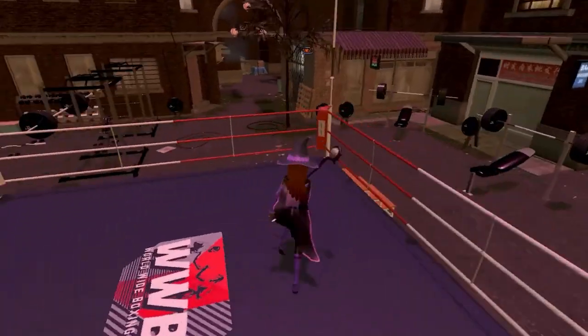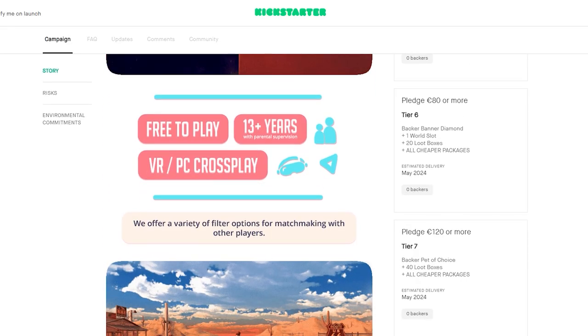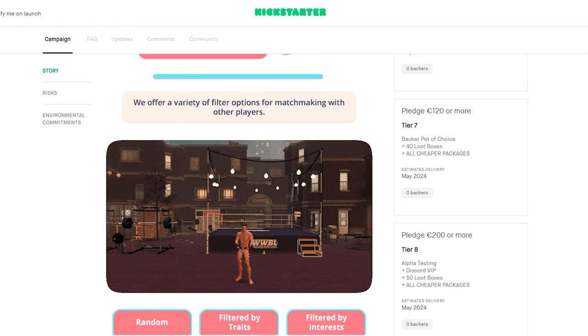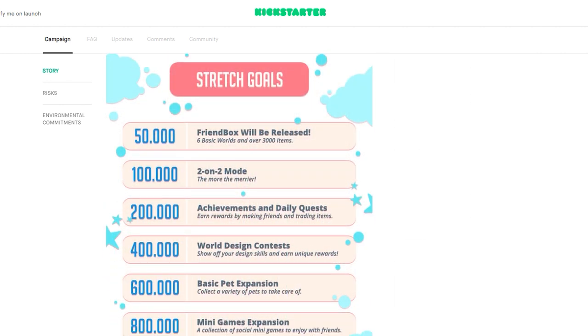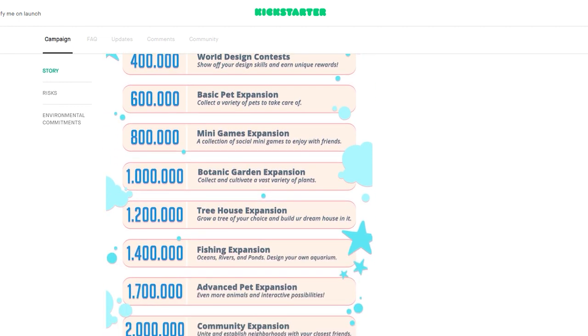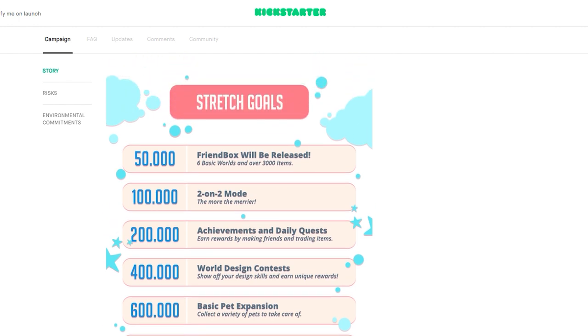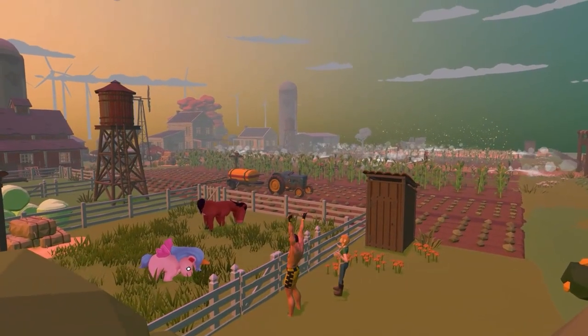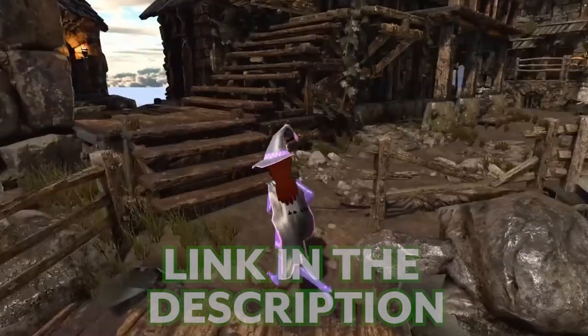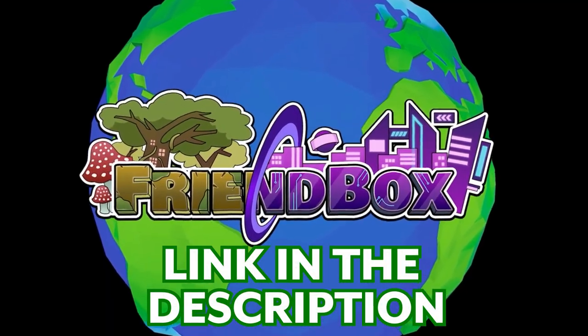It's a cool way to express your personality in VR, and it even supports cross-play with PC, so you'll be able to meet people even if they don't have a VR headset. Check their Kickstarter page for all their stretch goals, such as 2x2 modes, daily quests, contests, and more. The developers are full of ideas, so if you want to support them and bring Friendbox to life, follow the Kickstarter link below.